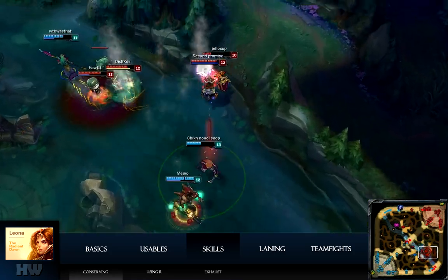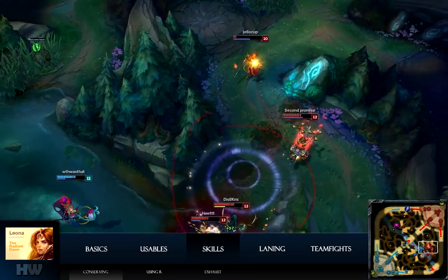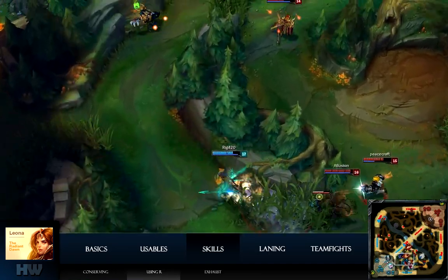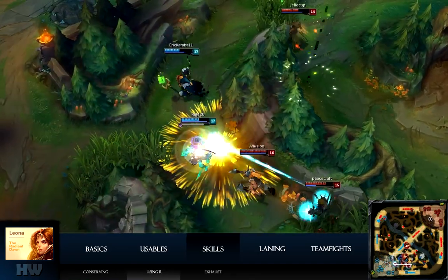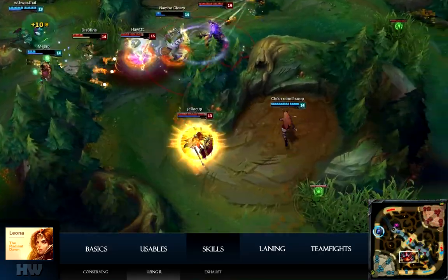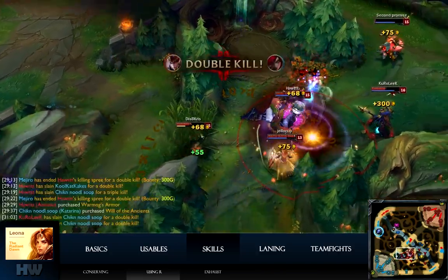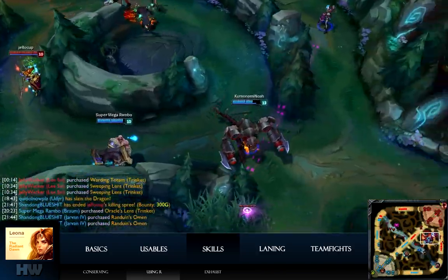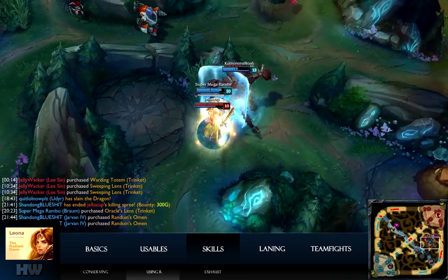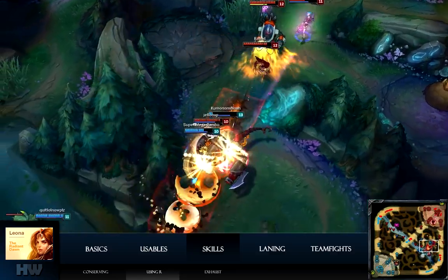In low HP situations, sometimes it's better to just Q stun before running. I could have potentially died if I didn't stop Katarina from her ult. Sometimes obstacles will be in the way — take advantage of the range on your R for an over-the-wall assist. The R is also great to counter champions with channeling ultimates. This example shows Leona's ultimate range catching both Cho and Braum in a way that wouldn't have been possible if I had used my gap-closer first.